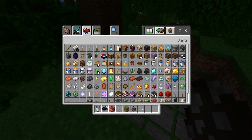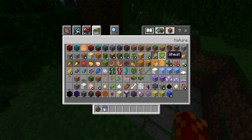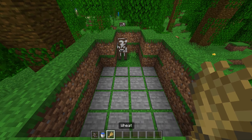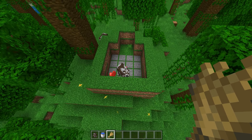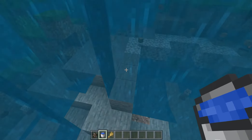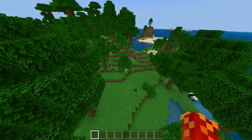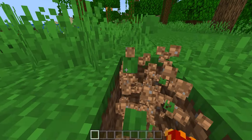They're too fat to fit in this little area. I need some wheat to lure them. Let's get a cow over here. He's already failed. Save the water - there we go. So do you want to know how to set up a really easy and fun trap for your friends to deal with?